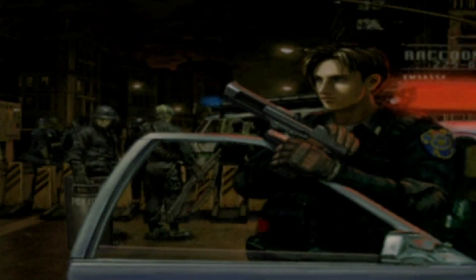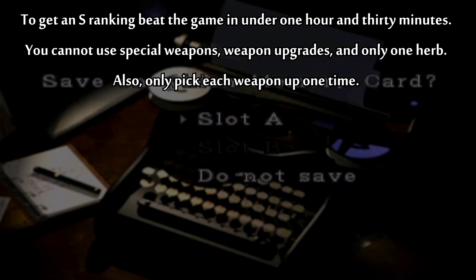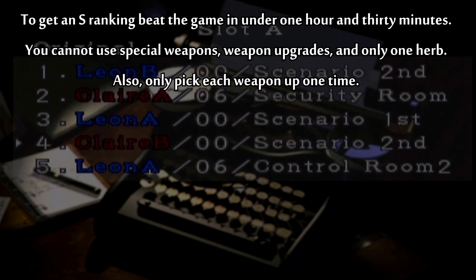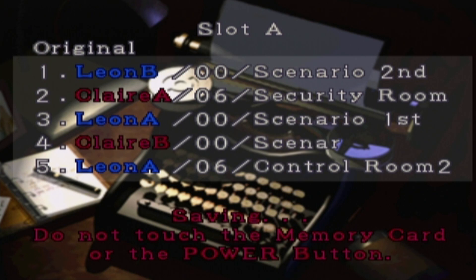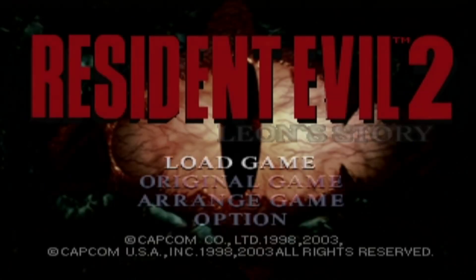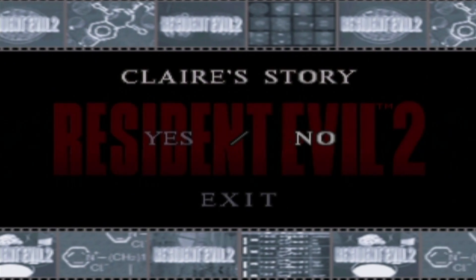Just like every Resident Evil game before it, you get ranked based on how fast you beat the game and whether you use cheats or not. In RE2, since the cheat mode is so readily available, they dock a letter grade if you ever use it. Since I used it as an explanation, it took me down to a Rank B. Had I beaten it faster and not used cheat mode, I probably would have gotten an S — if that exists. I've never actually seen it, so it might just be A rank. I'll save over my original Claire B file. That's it for Leon's story — let's go see what Claire was doing, non-canonically of course.